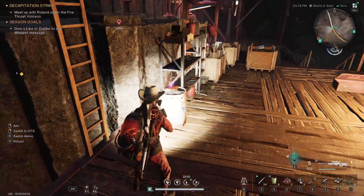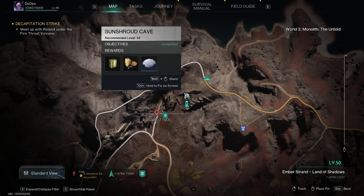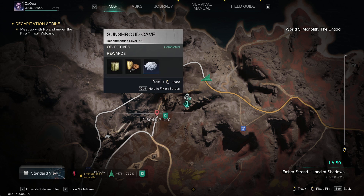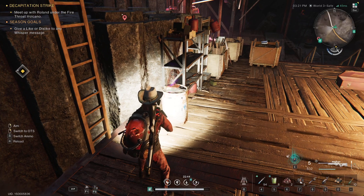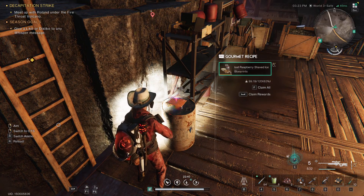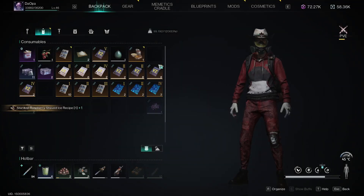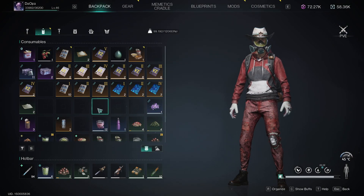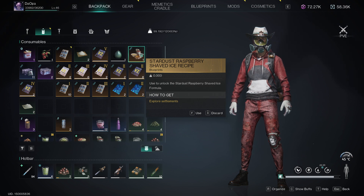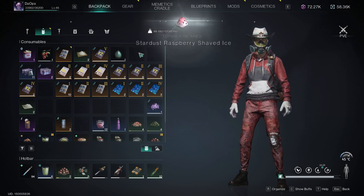We are deep in the cave over here by Sun Shroud Cave, and there is a gourmet recipe — let's grab this. It says Raspberry Shaved Ice Recipe. Let's look at this, it's right there: Stardust Raspberry Shaved Ice. Whatever they are, I want them.